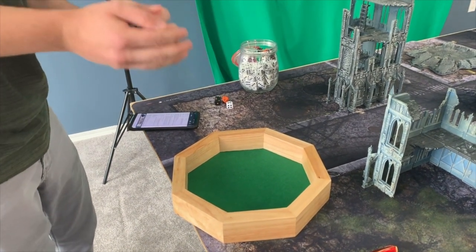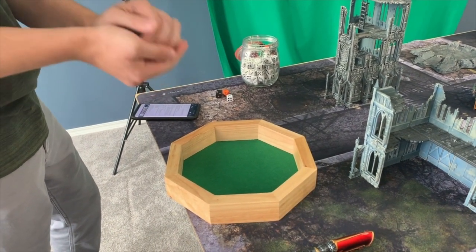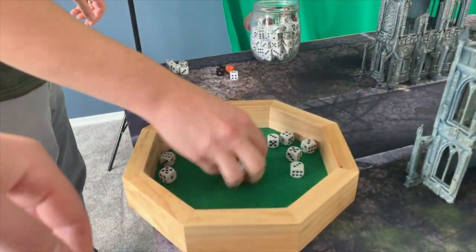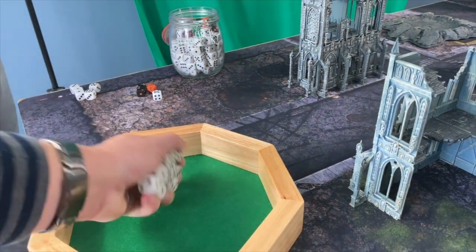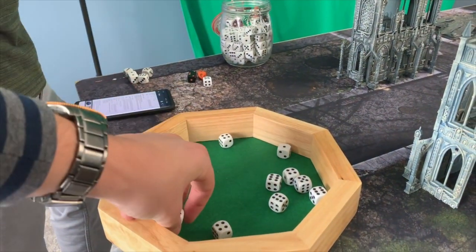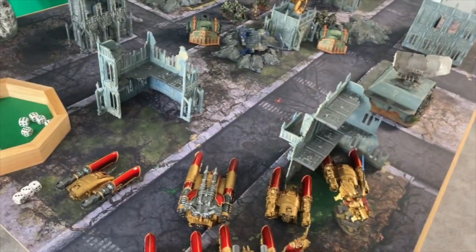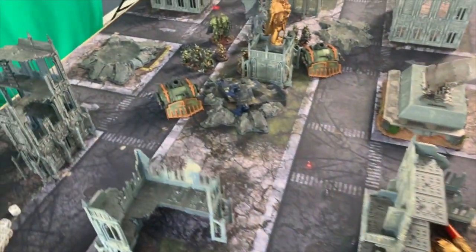I should have used cover but didn't declare it. So that many saves at minus one — four-up saves. Three fail — so six damage in total at two each. He's not bracketed yet. Six damage on the first grav tank. Now we're going to continue with both Plague Burst Crawlers firing all their guns.